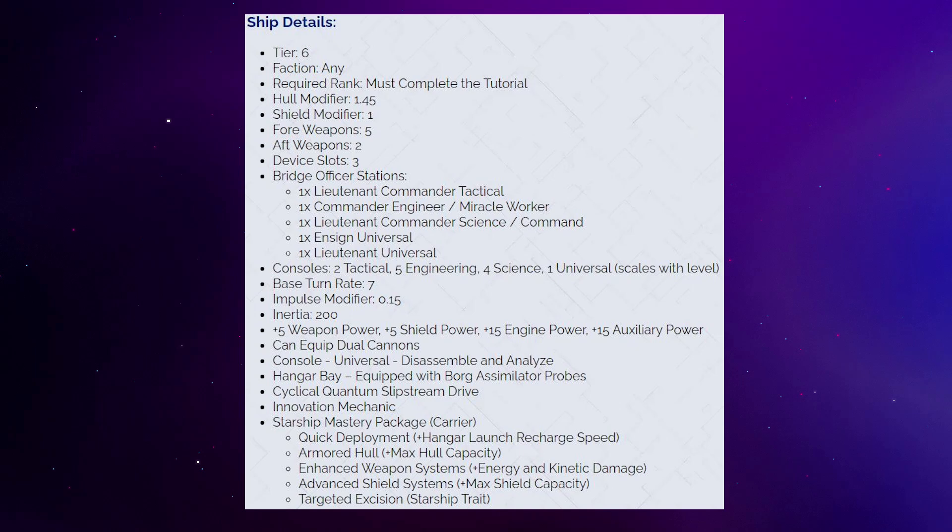It has a 5-2 weapons layout, so it will support a forward-facing build rather well. Three device slots. The Bridge Officer seating is a Lieutenant Commander Tactical, a Commander Engineer slash Miracle Worker, a Lieutenant Commander Science slash Command, an Ensign Universal, and a Lieutenant Universal. This makes it a full Miracle Worker ship with a secondary Lieutenant Commander Command spec. Because of that Miracle Worker seating you can do an Energy Weapon build, and with the high enough Command seat you could also do a Torpedo build. One downside is that neither Command nor Miracle Worker have abilities that trigger unconventional systems, but this ship has good Science and Universal seating to make up for that.